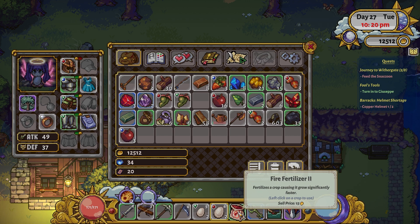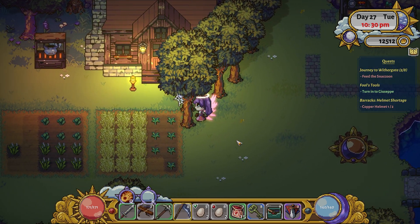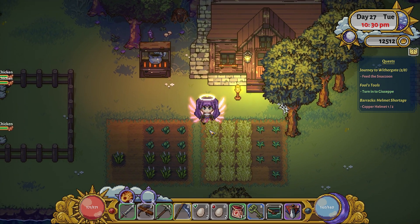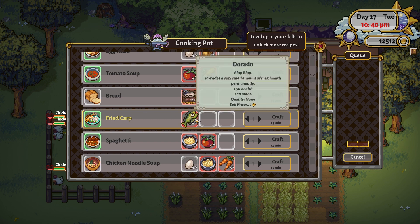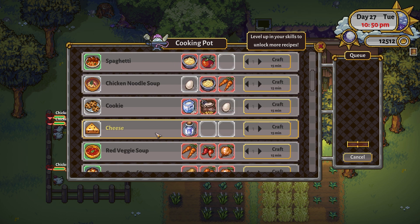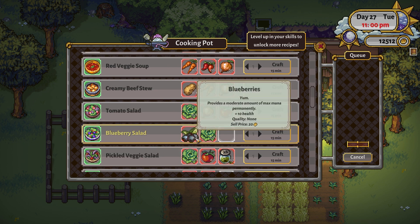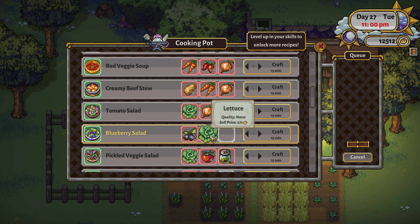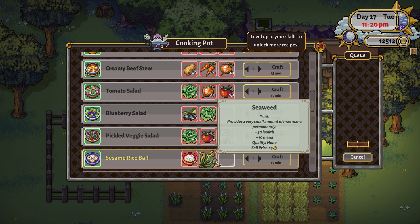I also could have used my fire fertilizer to make the wheat grow faster - I'll use it next time. The wheat might be ready in the morning. Bread is just two flour. Fried carp needs a dorado fish. Cheese is two milk - I'll get some cows soon I think, as long as my chickens don't die. Creamy beef stew needs onion, carrot, and potato. Blueberry salad is blueberry and lettuce - I could probably make that. Green spice - if I grind down those green pepper things, I bet that would make green spice. I definitely need a grinder.